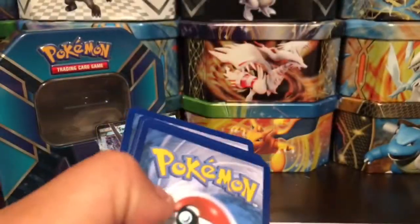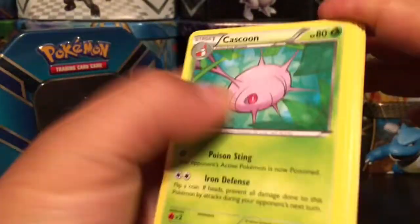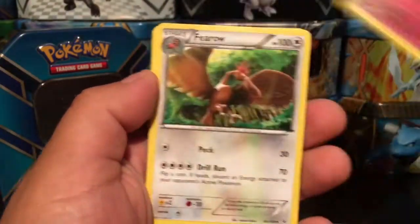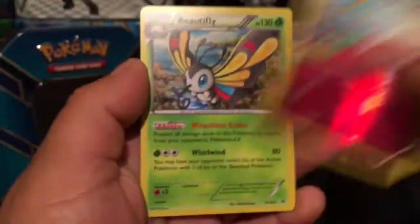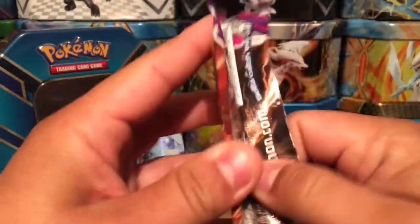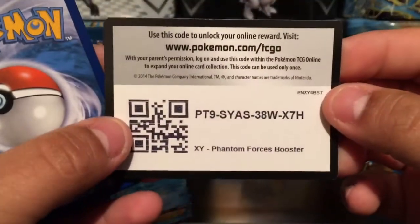One, two, three — and here we have a Meowth, Binacle, Gliguard, Swampert, Togetic, Fletchinder. Togetic is a reverse holo rare. And we have a Beautifly — that is a rare holographic card. Nice, we got a rare holo and a reverse holo rare out of the Roaring Skies pack.